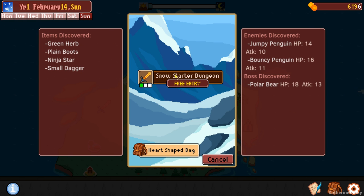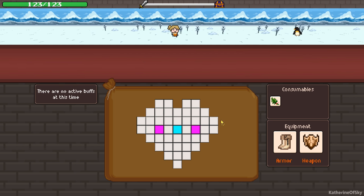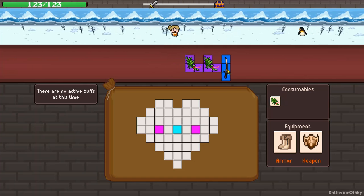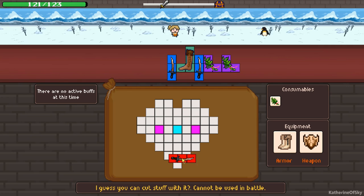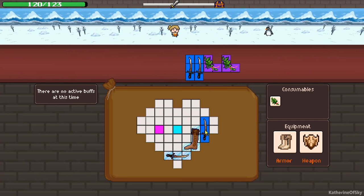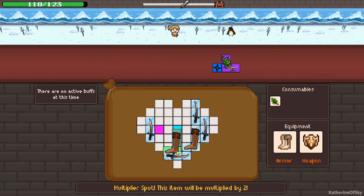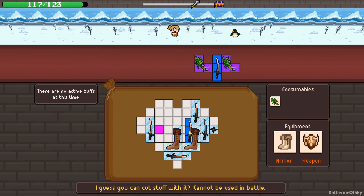We've got ninja stars, small dagger, and boots. And we have this heart shaped bag - I wonder if I can sell that bag back. I doubt it, I very much doubt it. This we can put here maybe. It's the boots we care about. I literally don't care about anything else other than the boots, because everything else is just kind of irrelevant, really.